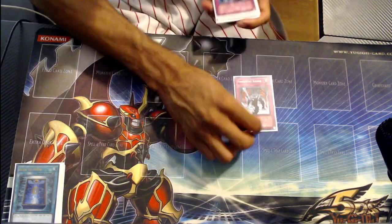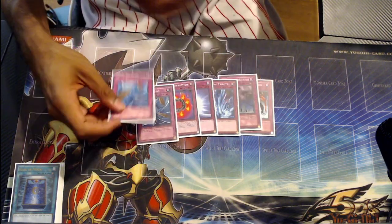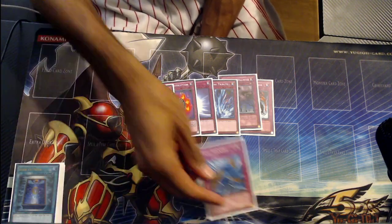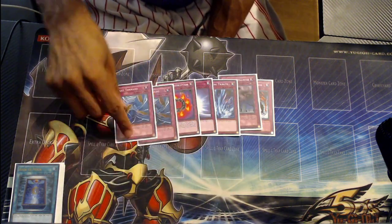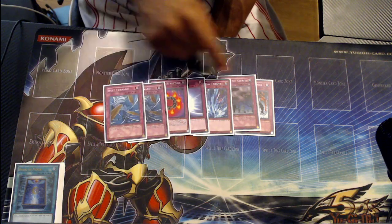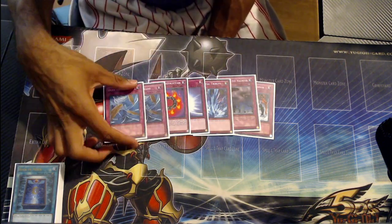On to the traps: Sakuretsu Armor, Call of the Haunted, Torrential Tribute, Mirror Force — respect the Mirror Force — Ring of Destruction, and then two Dust Tornado. In a Recruiter build I like going at the back row; I like being able to clear back row, that's why I'm playing Mobius rather than some other things. Dust Tornado adds two, and the rest are definitely good. The only thing I'd change is probably adding another Sakuretsu Armor somewhere, but this ratio was very good and I love the Double Dust Tornado.